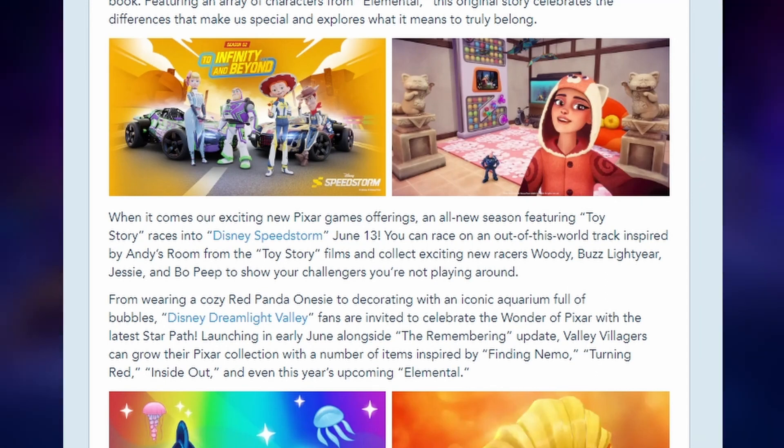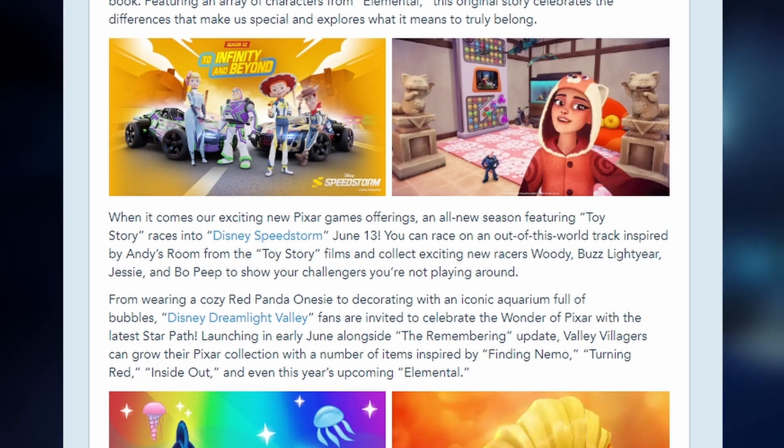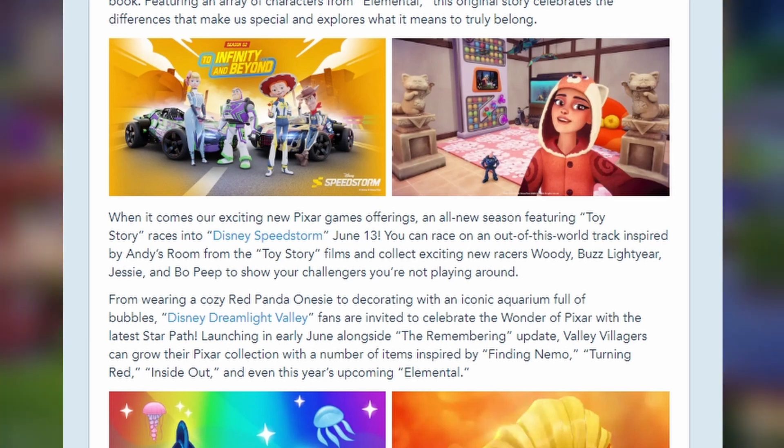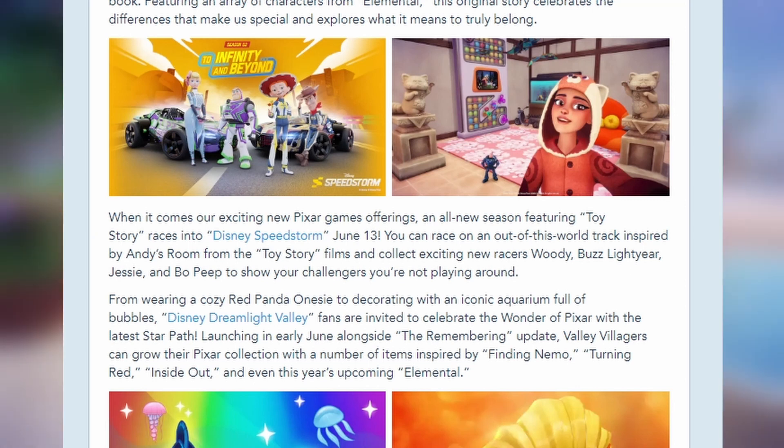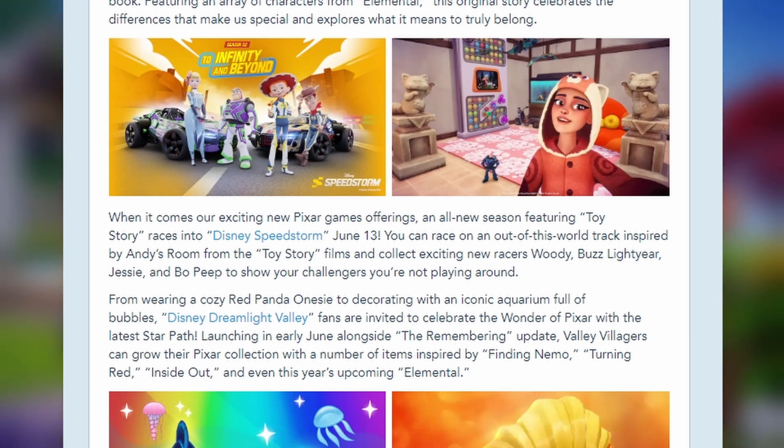And you look at it and you're like, hang on a second, we don't have any of those items. If you do read it, it says: from wearing a cozy red onesie to decorating the iconic aquarium full of bubbles, Disney Dreamlight Valley fans are invited to celebrate the wonder of Pixar with the latest Star Path launching in early June alongside the Remembering update. Valley villagers can grow their Pixar collection with items inspired by Finding Nemo, Turning Red, Inside Out, and even this year's upcoming Elemental.